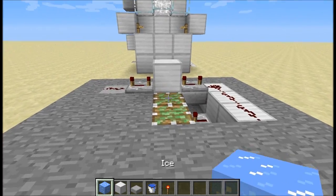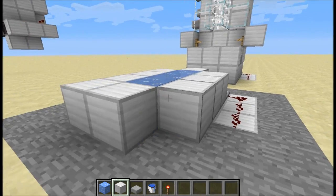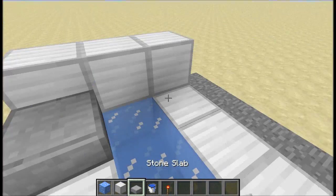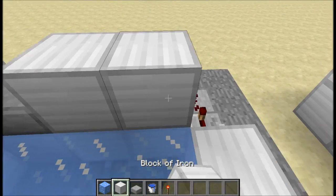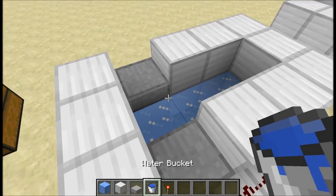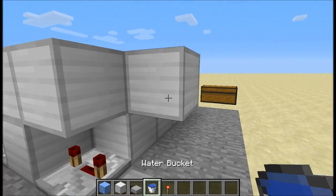Now place down three ice blocks and surround that with building blocks. Then hop up here and put down another three with a half slab on either side and then put a ring of blocks like this. Then put your bucket of water here and then a block on the side with a redstone torch on it.